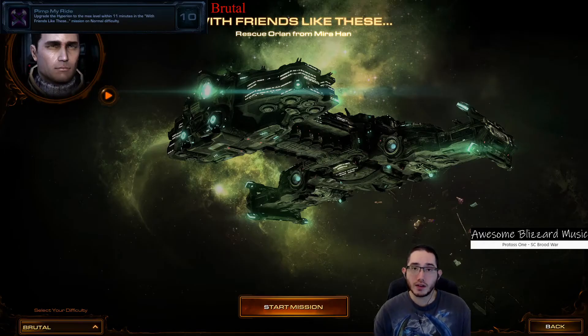Welcome to Indigo Scheming. Today I'll be doing the achievement Pimp My Ride on the mission With Friends Like These. This achievement can be done on Normal or higher, but I will be doing it on the Brutal difficulty. There are no Kerrigan Powers or Swarm Upgrades to choose for this mission, because in this mission you control the Hyperion. So with that, I will just get started.